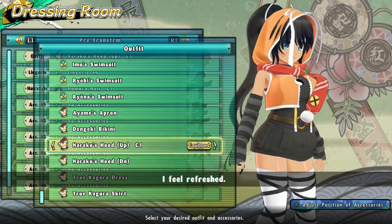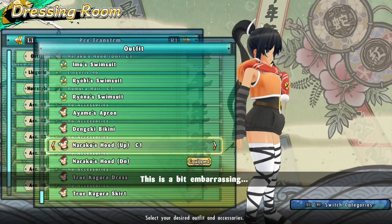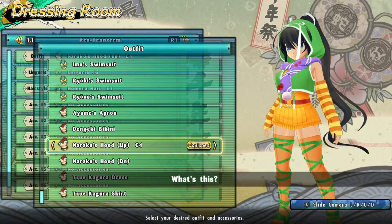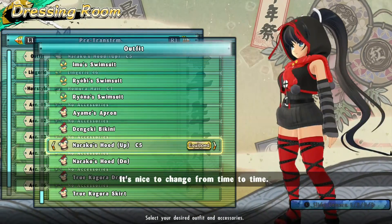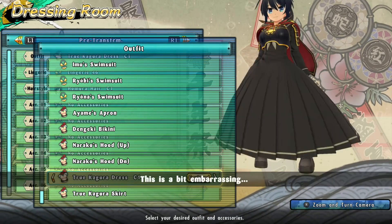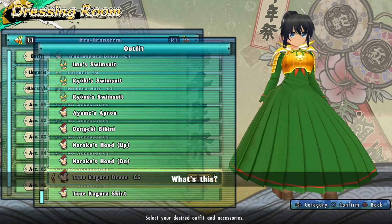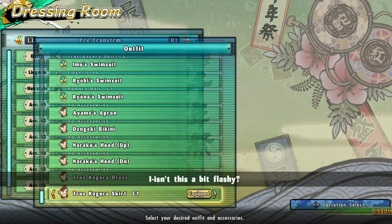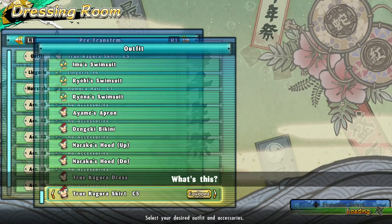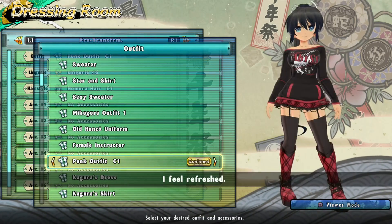We can also look at the clothing you get for the girls. You get Naraku's outfit — hood up or down, your choice — and multiple color variants: two, three, four, five. That is the edgiest outfit I've ever seen, look at those belts. You also get True Kagura's dress for Kagura, and then her skirt, which is the True Kagura look but with a shorter skirt — it looks a lot better with the shorter skirt in my opinion.